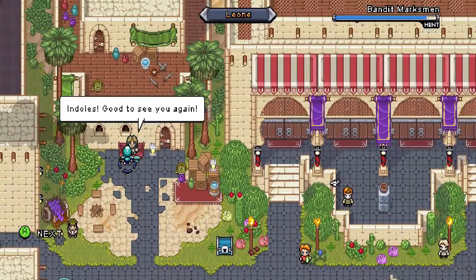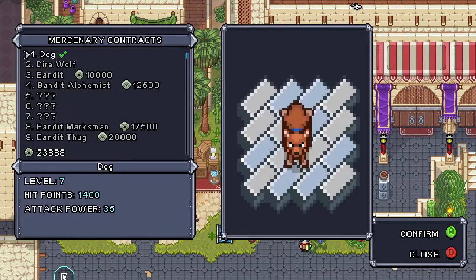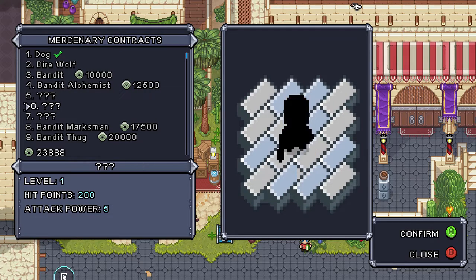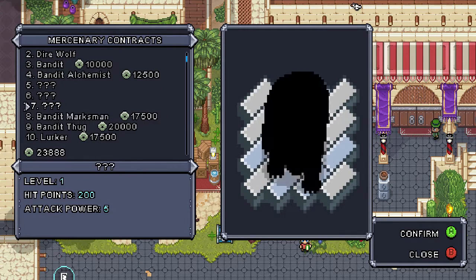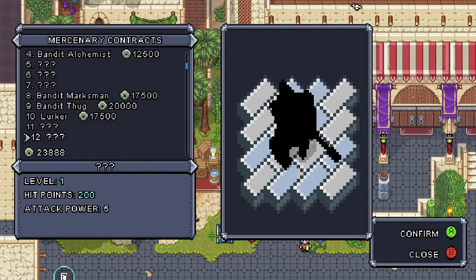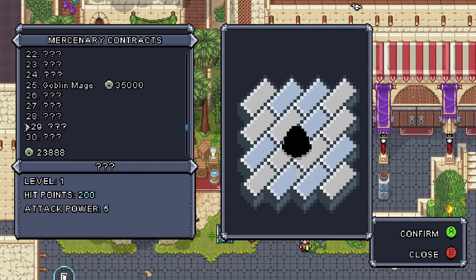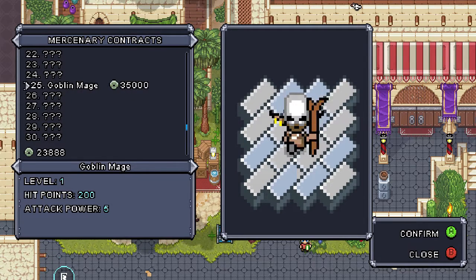I believe we can turn these in. Yeah, there's a bunch of guys here. Oh my god, we can get a bear — I want that! That's something we're gonna do. Lurker. Goblin Mage would be really powerful, I think.